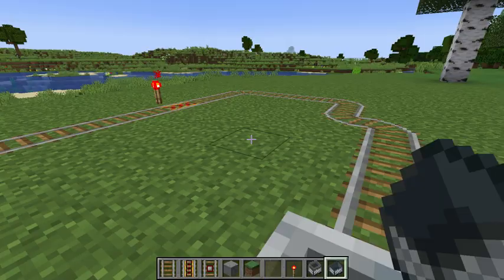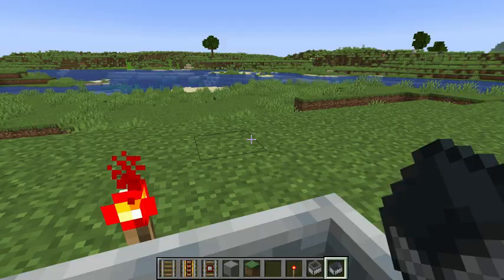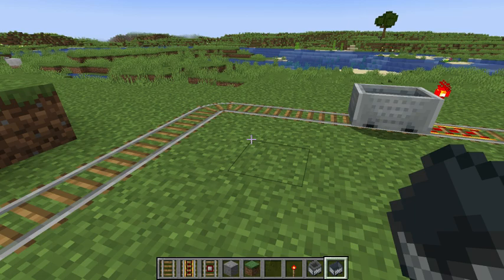But that, to me, destroys the illusion of the model railroad track. Model railroad tracks didn't have glowing red and yellow tracks — they had the wooden ties with the iron rails. To get out of the cart, I'm going to hit the left shift key and I jump out. Now the cart goes around until it stops — notice if I'm not sitting in the cart, it doesn't go very far.